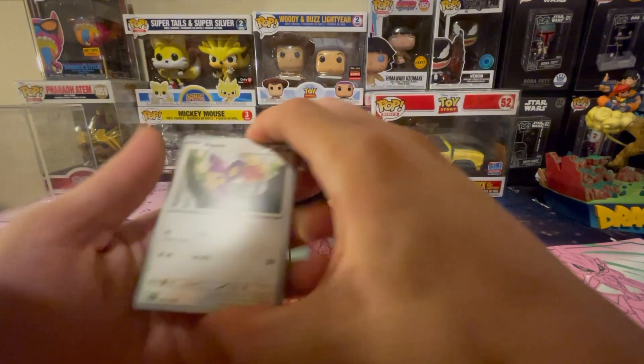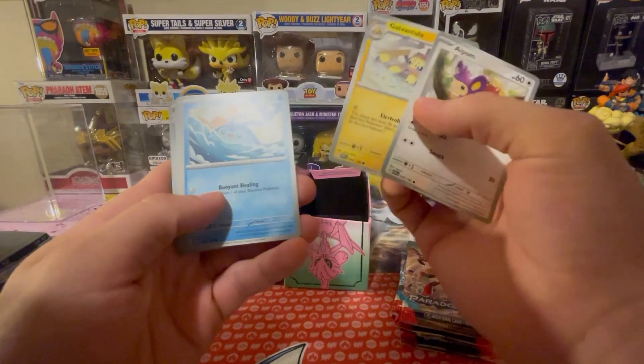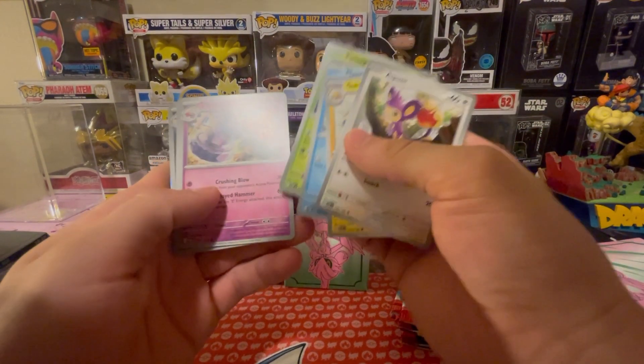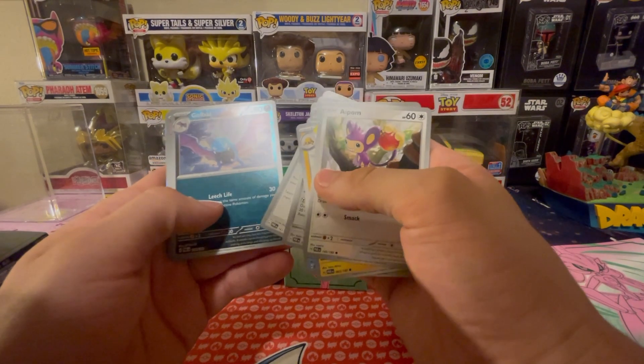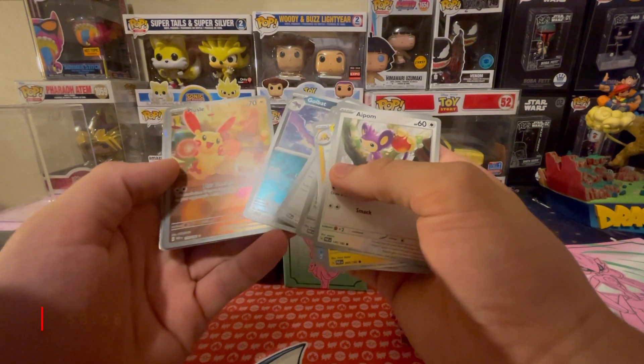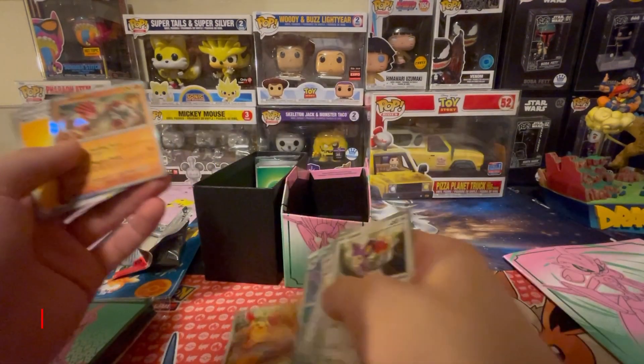Alright first pack let's get it! Aipom, Tarantula, Mantike, Pansage, Tinkaton, Durant, Earthen Vessel, ancient card, Golbat reverse - and right off the rip a Puzzle full art! Let's go!